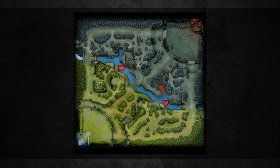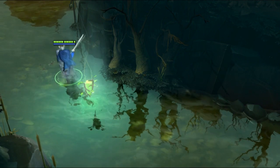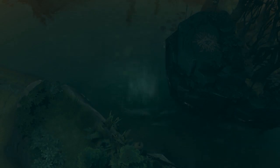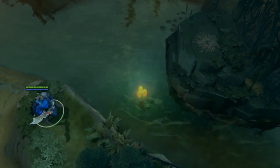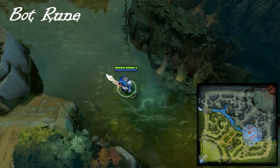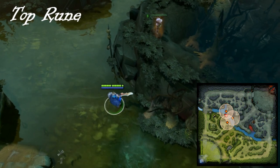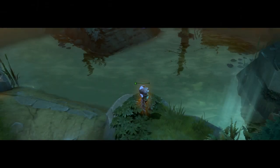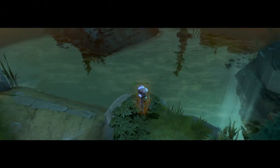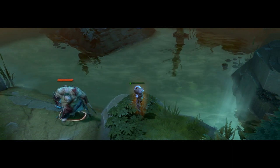Rune spots. The first and most obvious place should be at the rune spots. In our last guide, we talked about the importance of the runes and rune control, thus making this place extremely important. The two most important warding locations on the map are the cliffs that overlook the top and bottom rune spawns. Not only do these wards show your team what rune has spawned and where it has spawned, but they will also spot most enemies traveling from lane to lane for ganking.